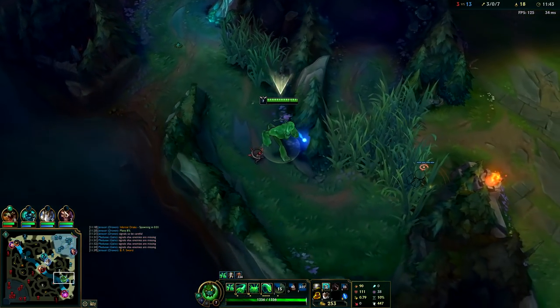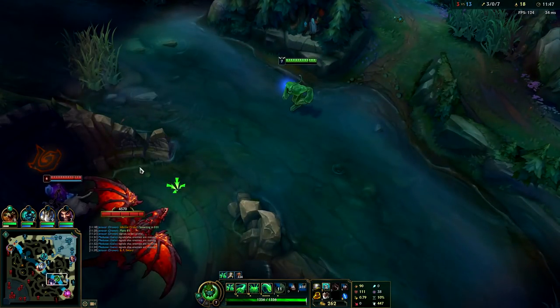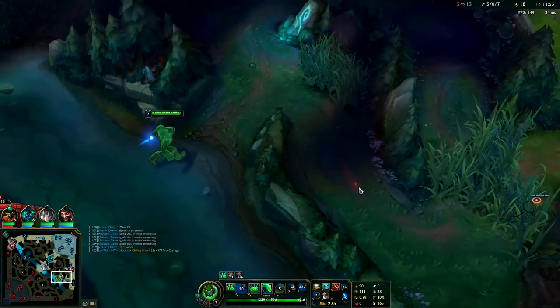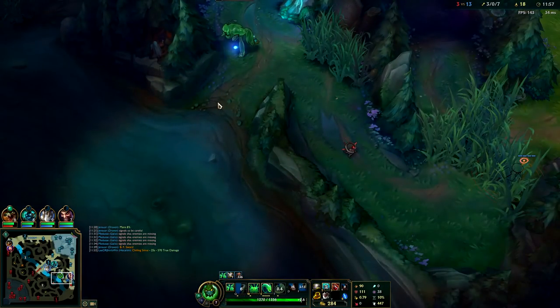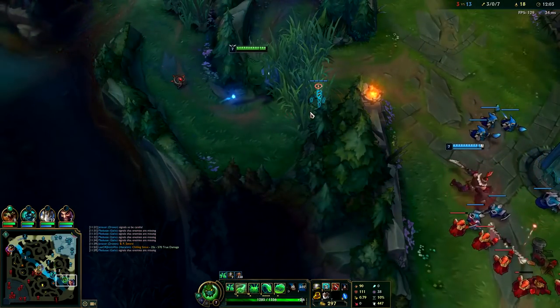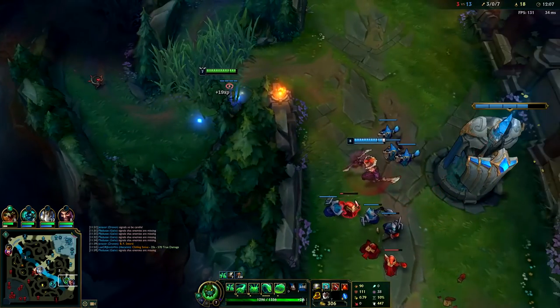We'll just keep chilling. It looks like Zed's pushing up; we could move towards that. I'll check Dragon real quick — Sejuani's in it, I'm going to hit it. I'm going to make it hit her — she just jumped over the pit so I have to leave, their bot lane's rotating. I'm going to get my ward in the bush so that if he wards over the wall, he won't be able to see me and the pink ward can neutralize it.